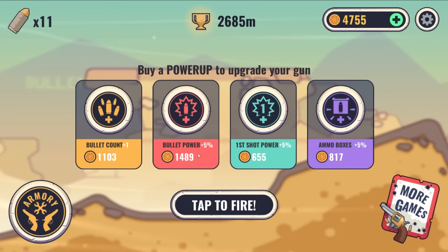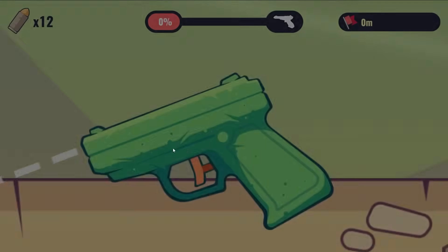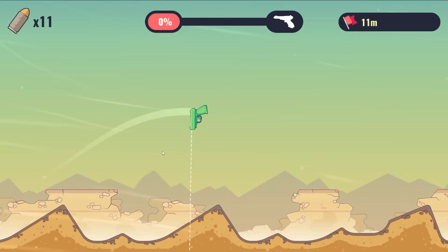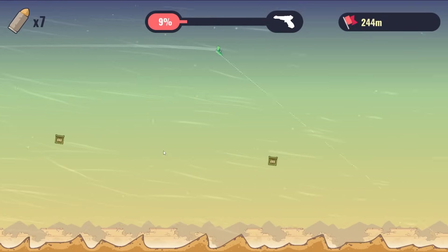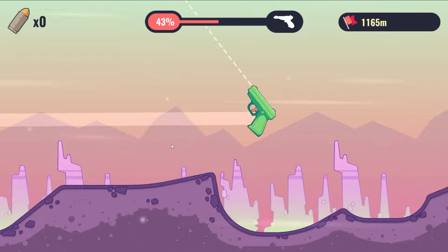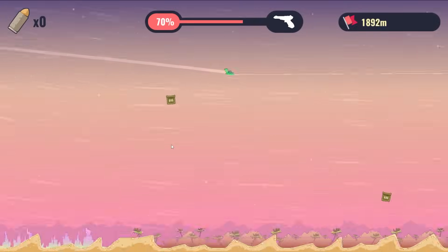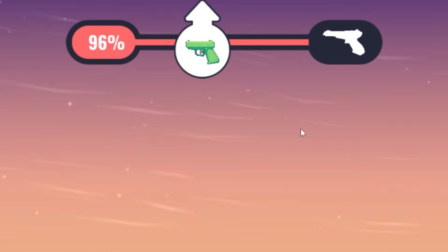We have almost 5,000 coins to spend. Let's get another bullet and put a lot into first shot power so we start off strong. That's not nearly as strong as I was hoping. Look at the speed we're getting! Give me some more bullets. I thought I was going backwards for a second. We're in the desert — 85%. We're already to the new pistol!